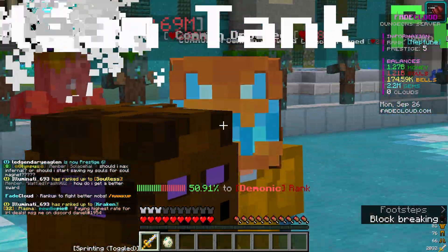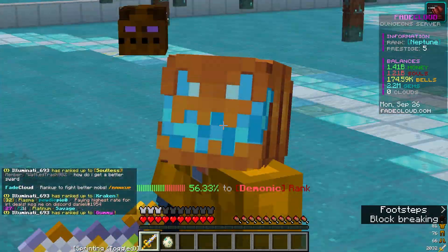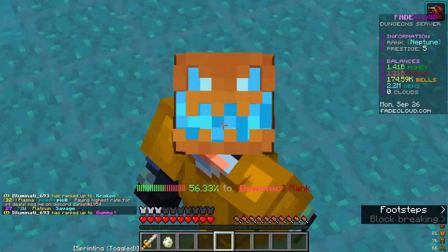The infernal enchantment activates with flames surrounding the mob — that is super cool. Thanks for watching, hopefully you enjoyed. Make sure you come check out the server, and I'll see everybody in the next video.